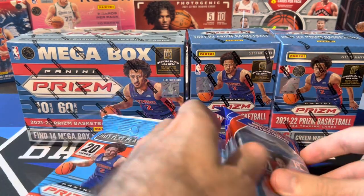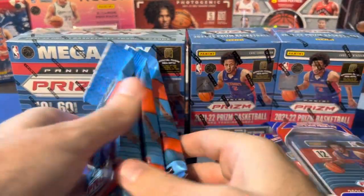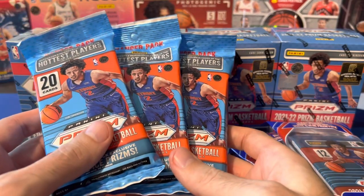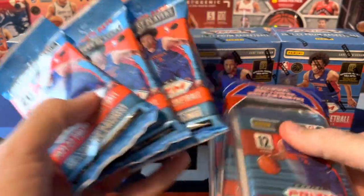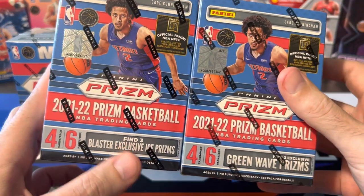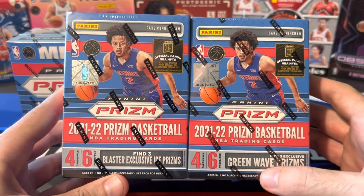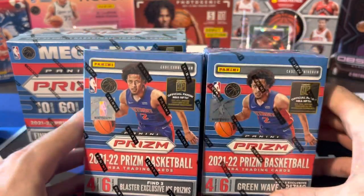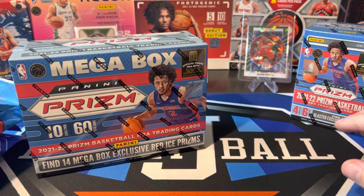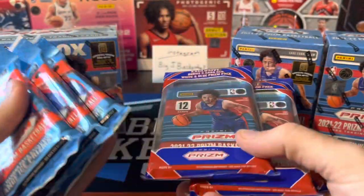We have cello packs — four of them, 15 cards per pack, 60 total cards, about 60 bucks original retail price. Same thing here: three hanger packs, 20 cards per pack, 60 cards again, right around 60 bucks retail — actually a little bit more, like 21-22 dollars each. We have two blasters: a regular blaster with exclusive ice prisms and a fanatics blaster with green waves, 30 bucks each so 60 bucks total but only 48 cards. And one mega box — 60 bucks, 60 cards. So we'll compare which is the best way to spend 60 bucks at original retail price.